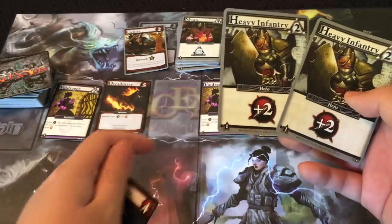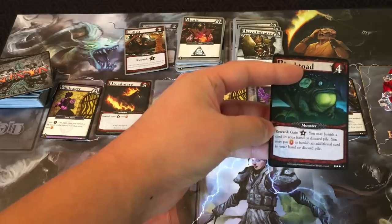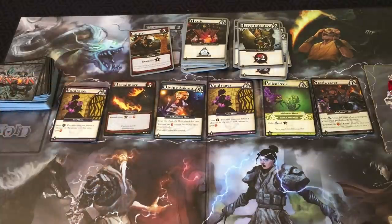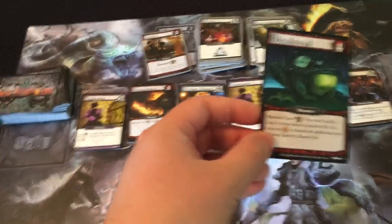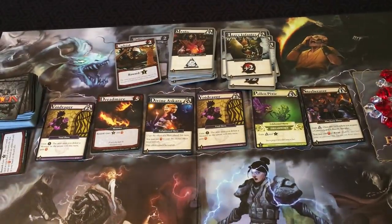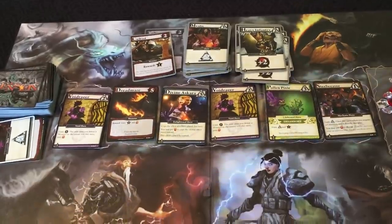To defeat a monster you need power. For Bleak Toad, you need at least four power. If you defeat a monster you get the reward — in this case, four victory points or honor. You can also banish cards. Defeated monsters go to the void and are out of the game. With Bleak Toad, not only do you get four honor from the honor pool, but you can also banish a card from your hand or discard pile, making your deck smaller.